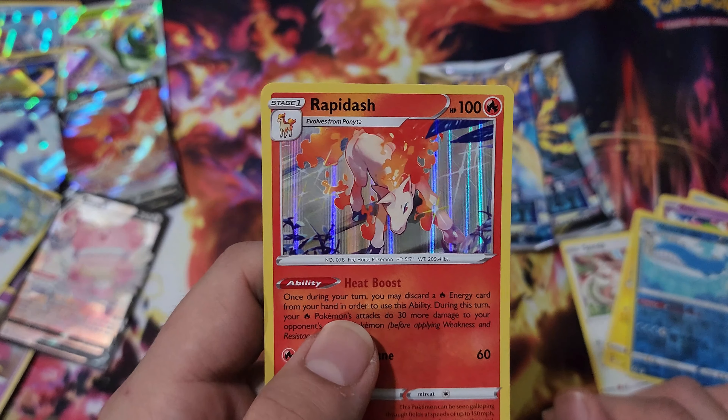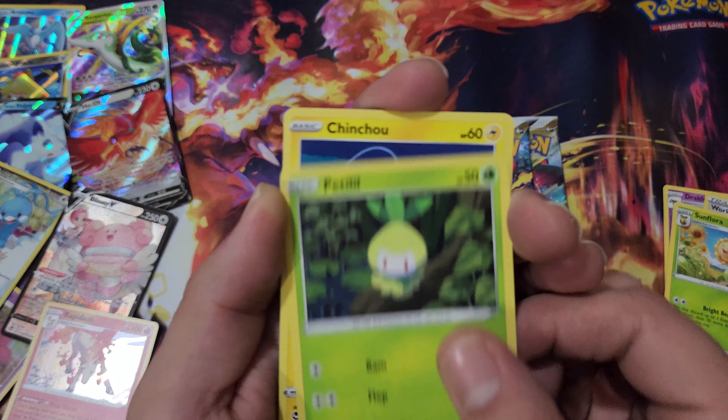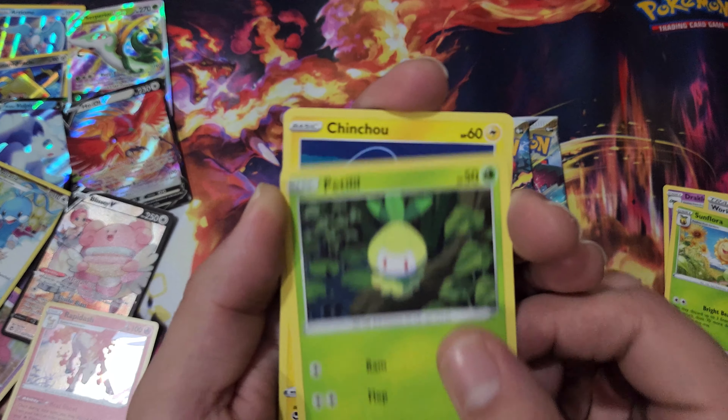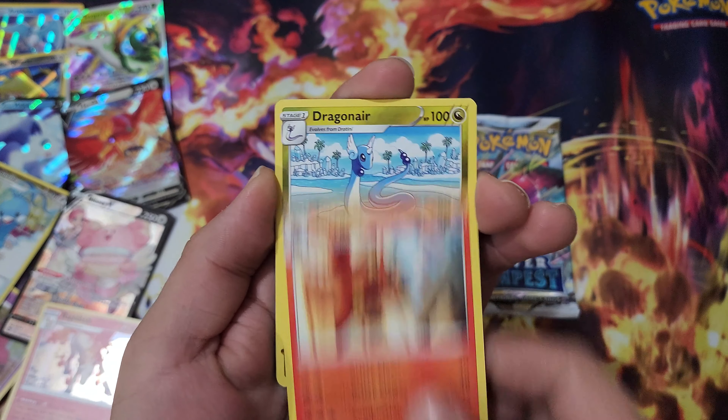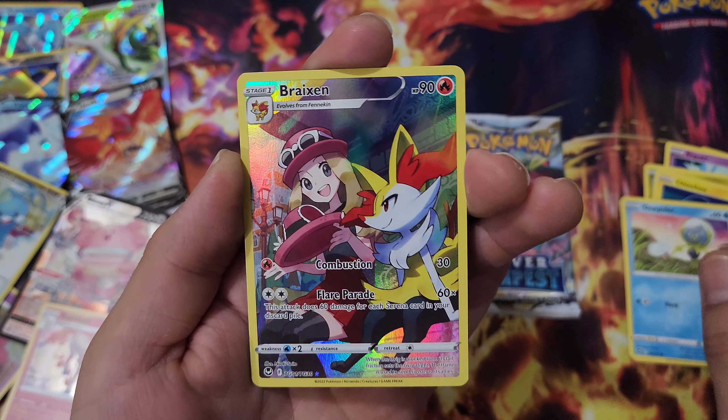We got Dusclops, Wailord, Ninetales, Buneary, Venonat. So there's hopefully going to be a Gardevoir in here. Spinda, Pikachu, Wailord, and Rapidash — holographic rare. Look at that pony. We're down to our last three. We got the Lugia code card — hopefully we end up seeing this guy soon, sooner rather than later. We got Dracloak, Worker, Flora, Petilil, Pichu, Ferroseed, Pikachu, Buneary, Clanging. And a Zygarde — that is cool. I don't think I've seen Zygarde in the cards for a while, definitely since like a Sun and Moon era.